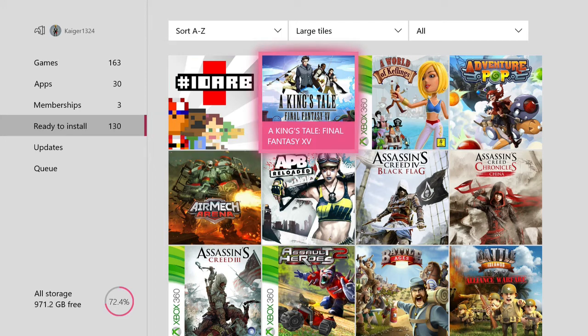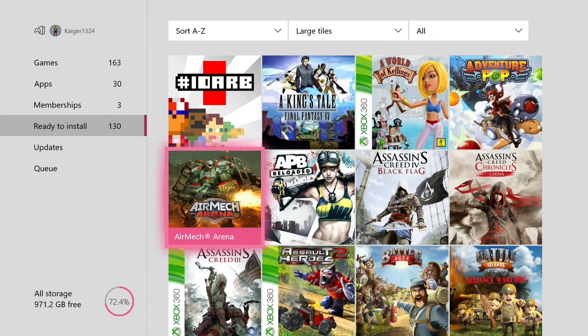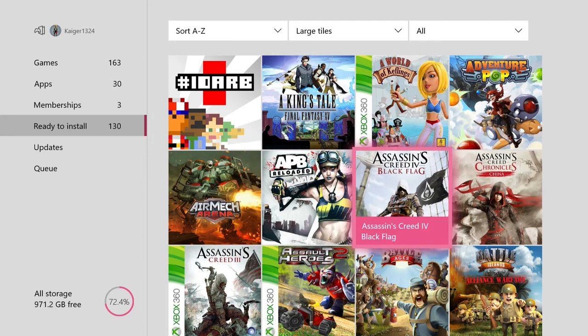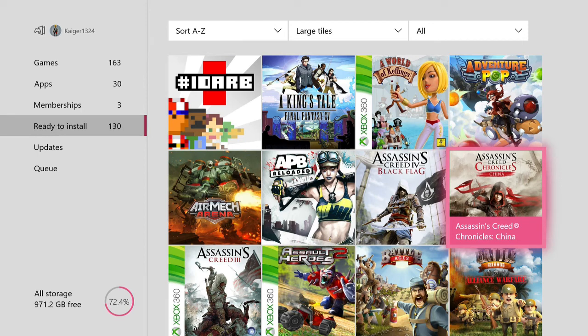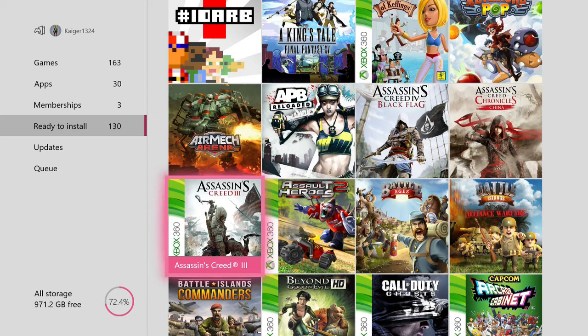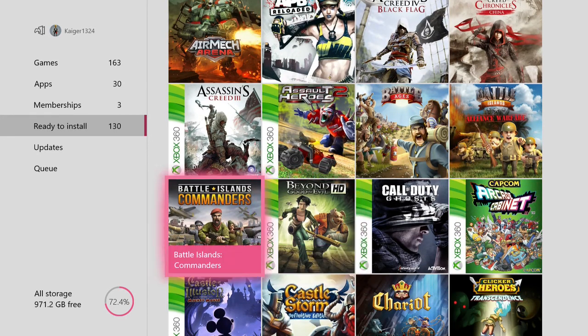So we have: A King's Tale Final Fantasy XV, A World of Keflings, Adventure Park, Air Mecha Arena, APB Reloaded, Assassin's Creed IV Black Flag, and Assassin's Creed Chronicles China. I'm glad we're getting India, Korea, and I believe Russia is the other one — that's why I'm not going to go out and buy the pack with all three. Assassin's Creed 3 — I enjoyed this game. The only Assassin's Creed I've completed is Assassin's Creed Brotherhood, which surprisingly is my favourite one. Assault Heroes 2. Battle Ages, Battle Islands, and Battle Islands Commanders — free to play mobile-style games. Beyond Good and Evil HD — again, classic.